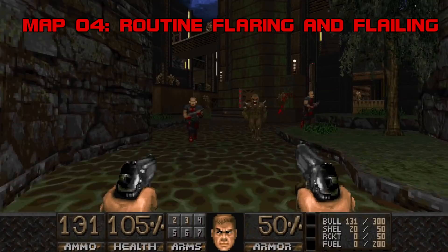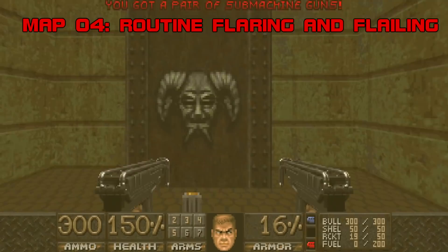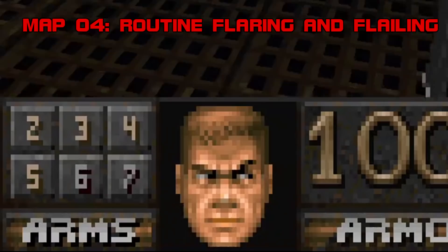Map Four: Routine Flaring and Flailing — probably the most relaxed map in the set. It's another demonically infiltrated industrial complex sinking into the marsh. The runaround start is great fun gathering weapons and mowing down ranks of roaming monsters. The yellow key fight is a tasty expo for the double SMGs. There's a secret weapon somewhere in this map that inspired the special tank of ammo at the end, but I never managed to find it — secret hunting is a lot tougher without ID clip or a Doom Wiki page.